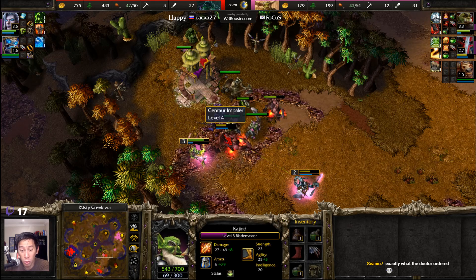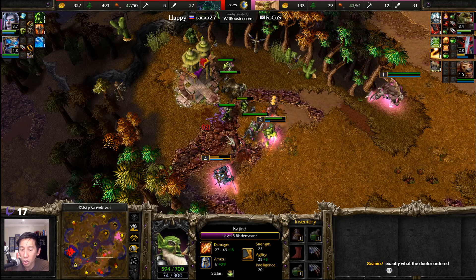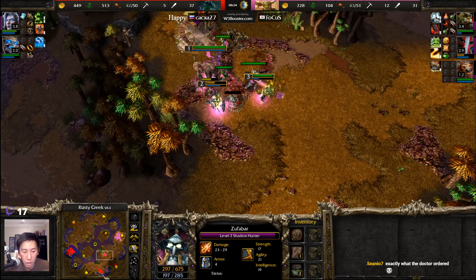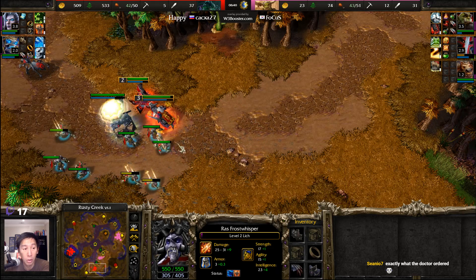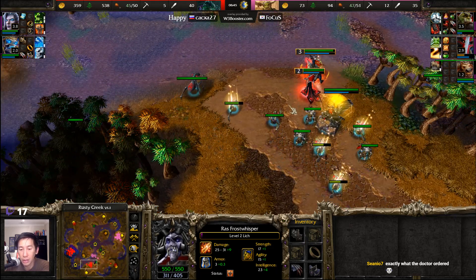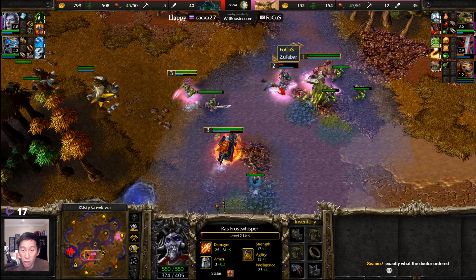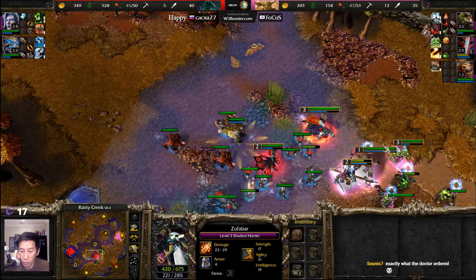Blademaster now with plus 13 damage, two potions of greater healing, and a potion of invulnerability — should be very difficult to take out. Coming back through, the Lich has the Ring of Superiority, and the Ring of Superiority actually looks like the Ring of Superiority in the other view. Death Knight and Lich now on the move once more — going ahead and engaging with Death Coil onto the Shadow Hunter, and Shadow Hunter Frost Nova lands.